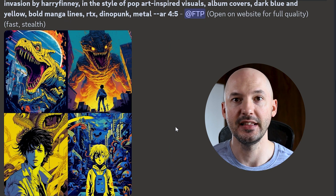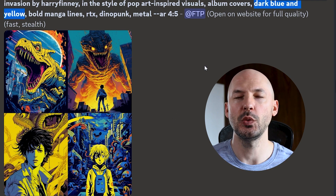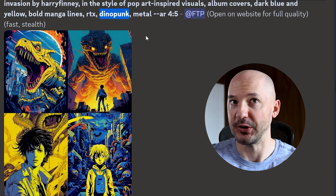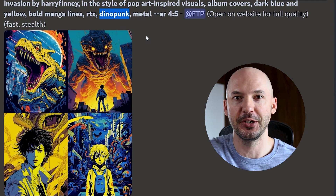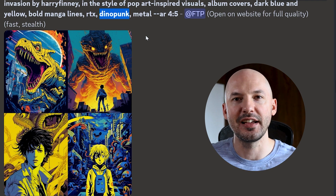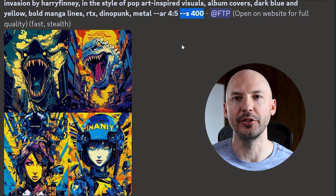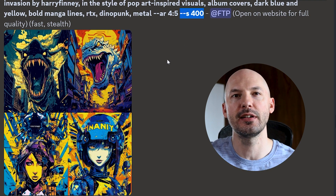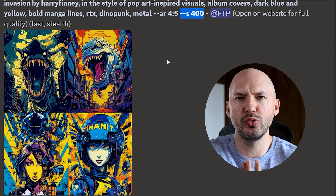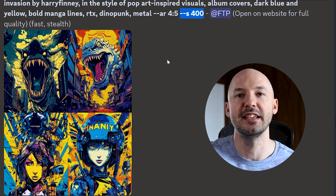Seeing these is what made me want to make this video — how could I not share these with you? Those are so beautiful. This one was made special by Dark Blue and Yellow. But look — when Dino Punk is in the prompt, you're going to get dinosaur-looking creatures in your generations, and I think that really adds a lot. But you've already seen what it looks like without Dino Punk, and those are just as great. Look at Dino Punk when I added in S400 — just giving MidJourney a little bit of extra creative freedom. Number three, number four — goosebumps. I'm getting chills just looking at these again. I can't wait to see what you create with this prompt.